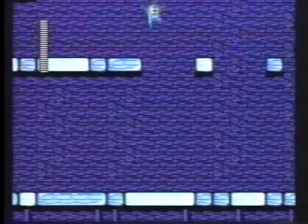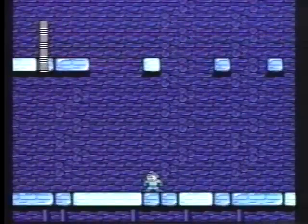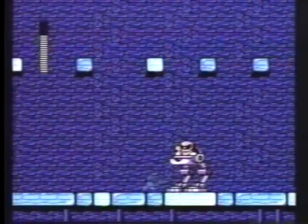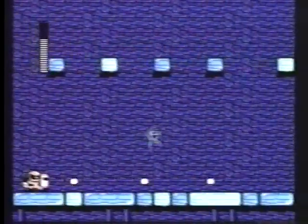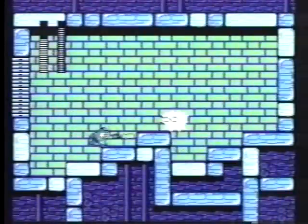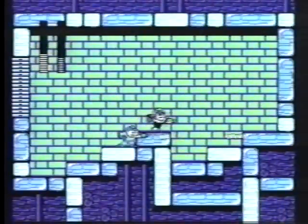Near the end of Flash Man's maze, try to stay along the top. But if you do fall, keep moving and stay away from the robots. Flash Man's not too hard to beat because he'll mostly just run after you — he doesn't jump much.